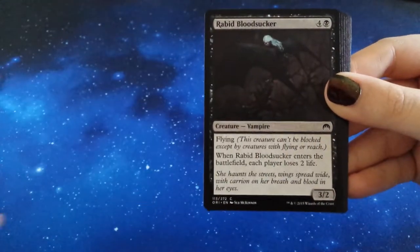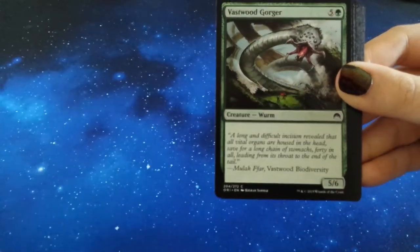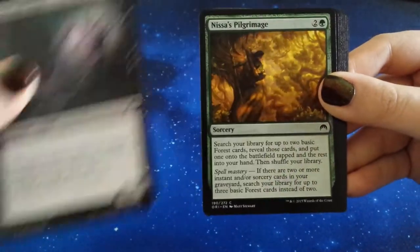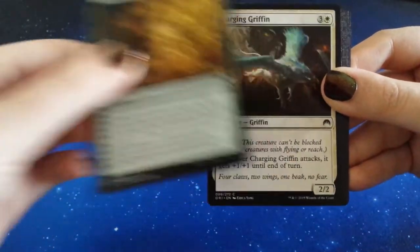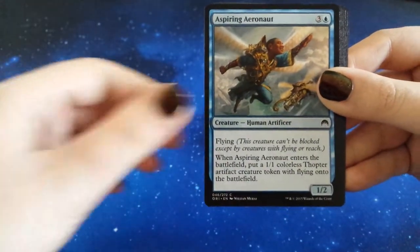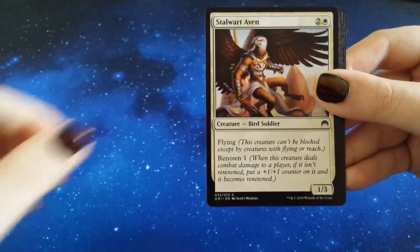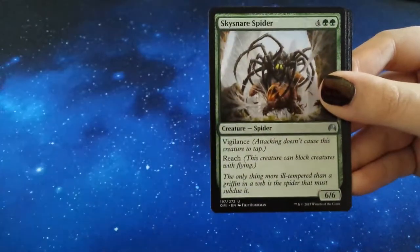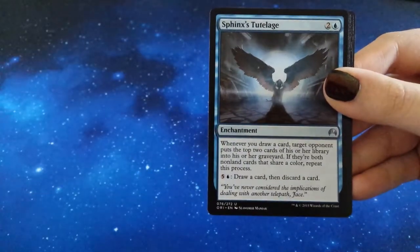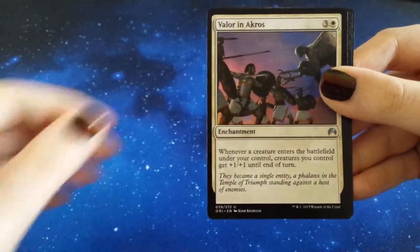Pack one: we have Yva's Force Mage, Rabid Bloodsucker, Lightning Javelin, Vasswood Gorger, Catacomb Slug, Nissa's Pilgrimage, Charging Griffin, Aspiring Aeronaut, Fairy Miscreant, Stalwart Avon. Our first uncommon is Skysnare Spider, then Sphinx's Tutelage, Valor in a Cross.